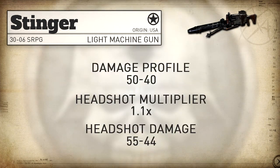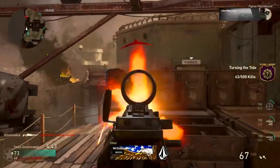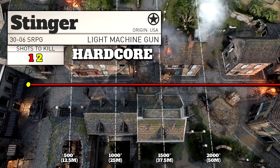For headshots we get a standard headshot multiplier of 1.1, taking our headshot damage profile up to 55, which means headshots realistically speaking are doing nothing to help you. As for ranges, you're not going to be able to find a range long enough to find that drop-off point to a three shot kill. Also in hardcore modes, it will be a one shot kill all the time.